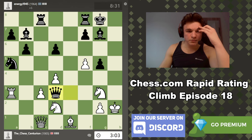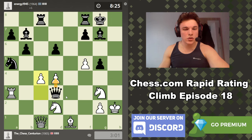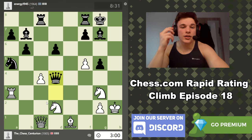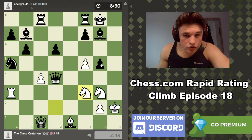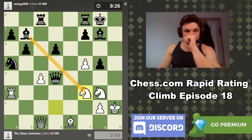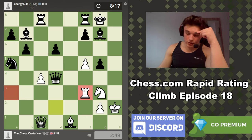Wait — is the queen trapped? No, she can take on d4. Well, I have to liberate my position somehow. The game is definitely not going well, but it's not quite over. Let's try and open up our queen. If he takes now, we can take with the rook rather than the pawn, which is better. This is so bad though — I can't believe I blundered an exchange and then a piece. The attack was going so well.